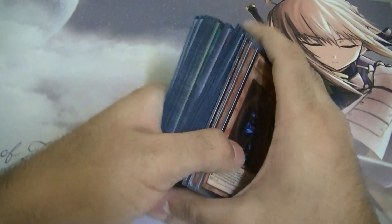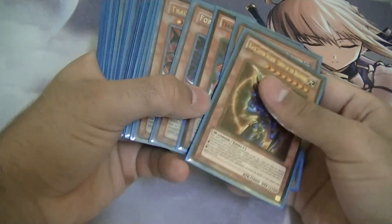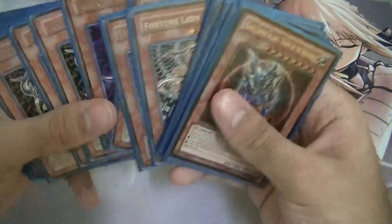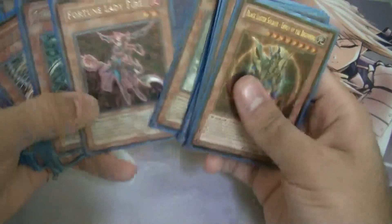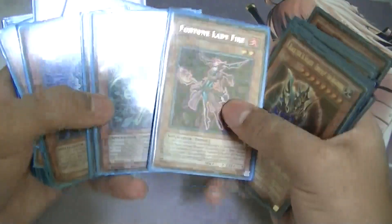Something to note about this deck: you will thin out the deck so much. I can't tell you how many times I lost just from thinning the deck — ran out of cards, happened so many times. Watch out for that when you open with so many good plays: draw, search, draw, search. I might add a third Dark to the deck — Fortune Lady Dark is really amazing. The other Fortune Ladies — Fire, Wind, Earth — are just fine as singles, no need to add more.